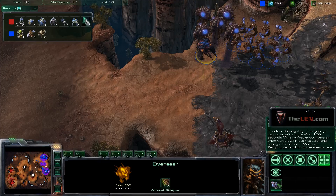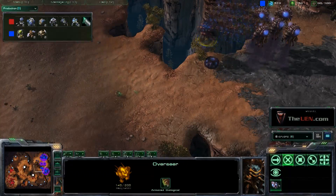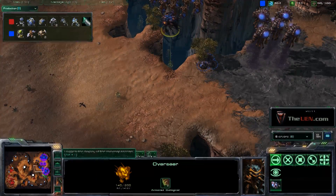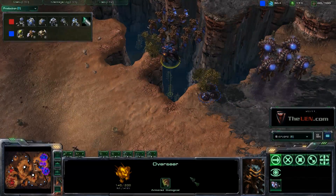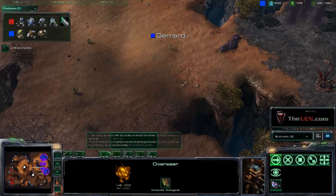Let's watch this overseer right here — he's going to move over and spawn a couple of changelings. From the Zerg's perspective, he doesn't see what's going on on the map here, so he doesn't know if troops have come through, and if he's going to move out with his mutas he doesn't know what's safe to move out into.